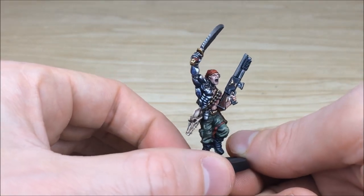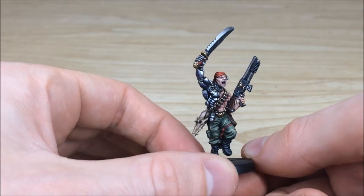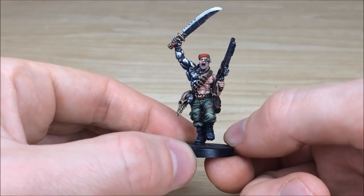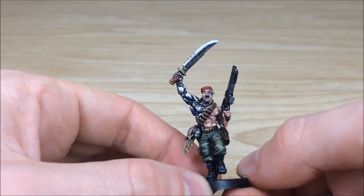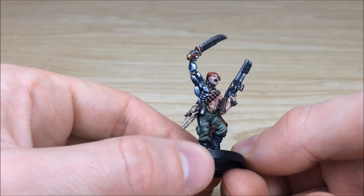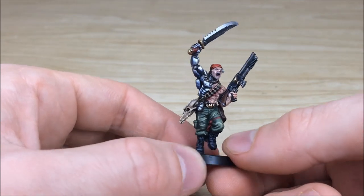And obviously you've got the shotgun there as well, which is all highlighted with a lovely bit of bone woodwork on the stock as well, which is really nice. You've got the camo trousers that have been done. All the skin, tongue, eyes, teeth, little lens on his bionic eyes have been picked out. You've got a lovely Rambo style black and silver knife, which is really cool. And a lovely subtle amount of blue glazing done onto the metal work as well to give the blue a bit of interest, which is really nice.